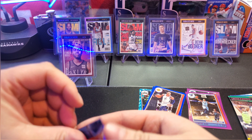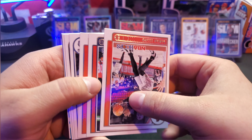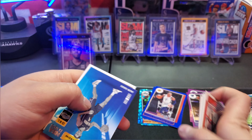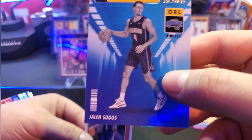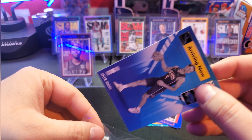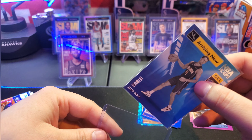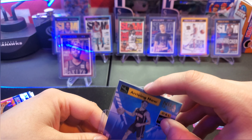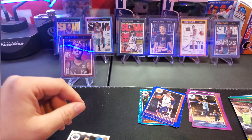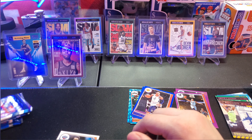Four packs left, can we clutch up another slam? It looks like we got a Frequent Flyers — hey, it's our boy Jalen Suggs! That is going into our PC, you guys know we collect the Gonzaga boys. Corey Kispert, Suggs! Drew Timmy announced today that he is going to the NBA, so that's gonna be fun looking for some Drew Timmy cards next year. Jalen Suggs, this is a slam hunting video but Jalen Suggs deserves an appearance — and our rookie was Herbert Jones.